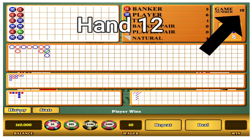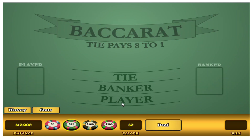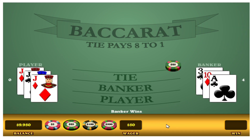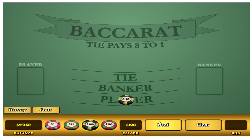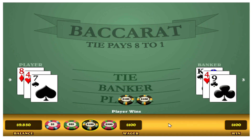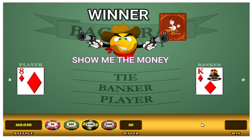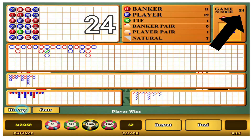Okay, so we've got to get to number 12 — hand number 12 — so we'll play 13. All right, so first bet. But it's a banker, so stay on player. Second bet. There we go. Eureka! We got it.